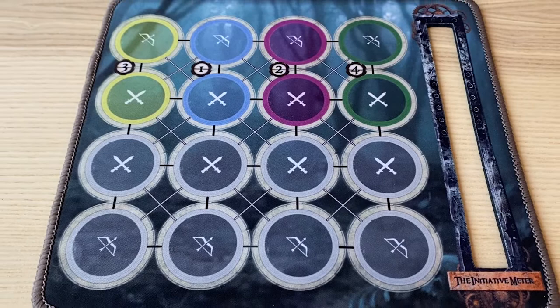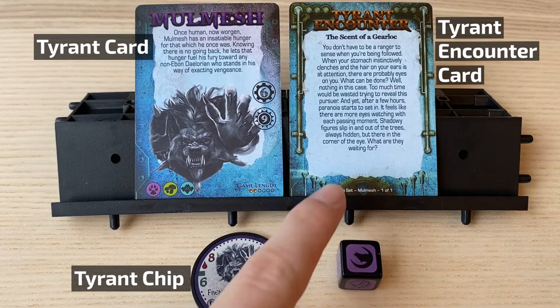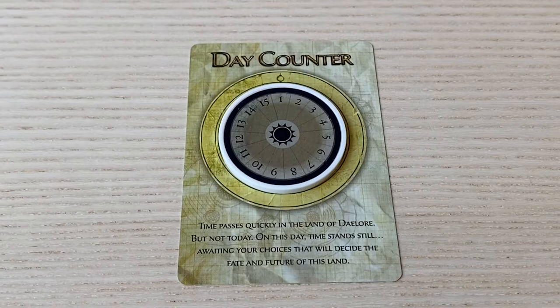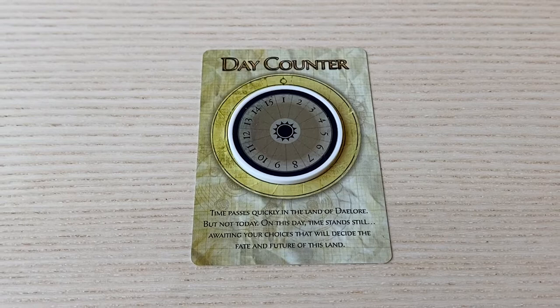I'll show you how to set up the game board. First, place the battle mat near you. Then select a tyrant. The tyrant comes with a tyrant card, a tyrant chip, a tyrant encounter card, and a tyrant die. You want to leave them on the side of the battle mat for now. We will be using Molmish in this setup video. Next, place the day counter card and the day counter chip near you and set it to one. I prefer using dice instead of the day counter, but this is simply a matter of preference.